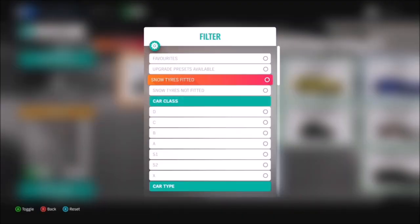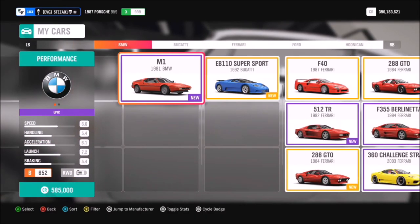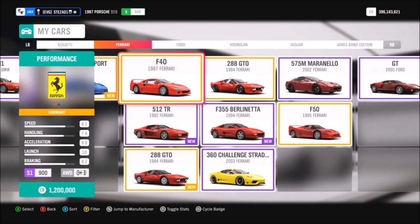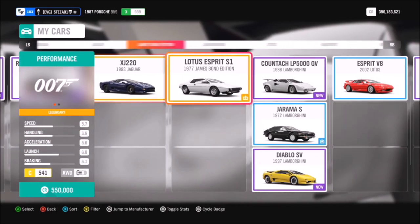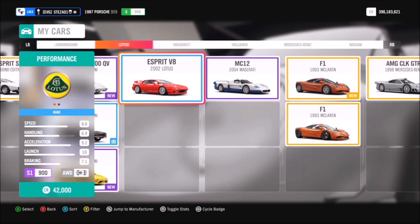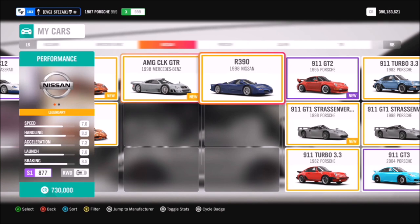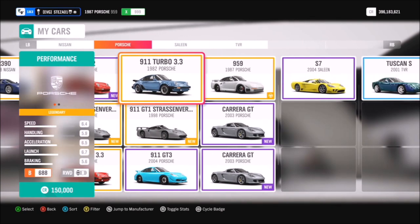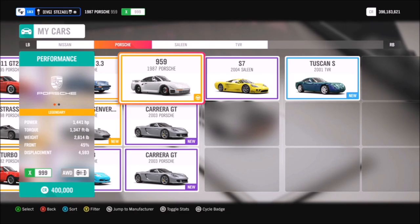First of all you're going to want to filter out your retro supercars within your owned cars. Hopefully you guys should have plenty of them — as you can see I've got a fair few myself. There are loads of really good ones to use. The McLaren F1 is a brilliant one, but I'm going to use the 1987 Porsche 959 to complete all of the challenges.